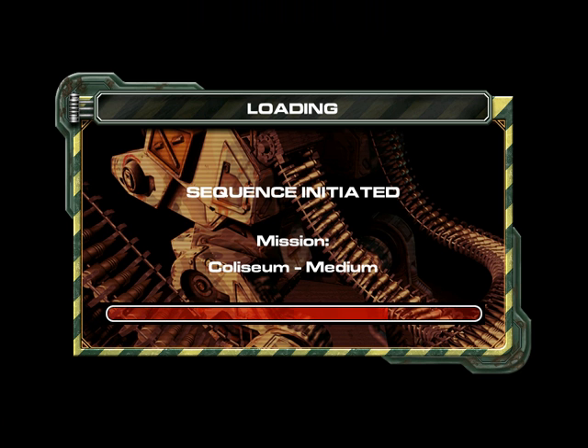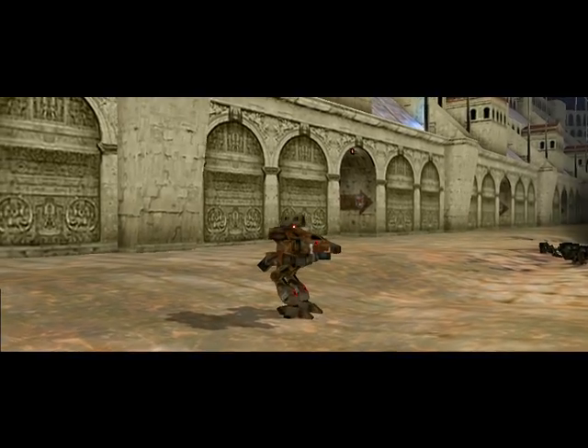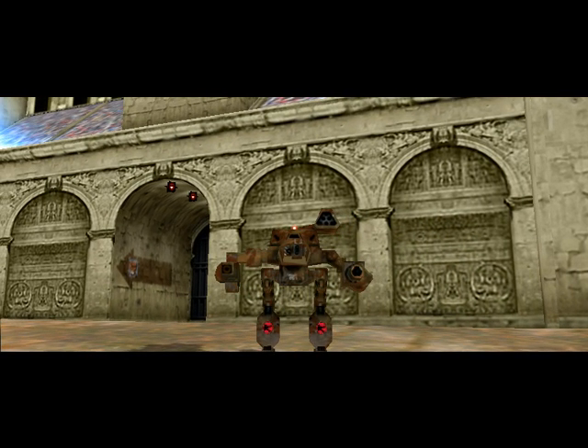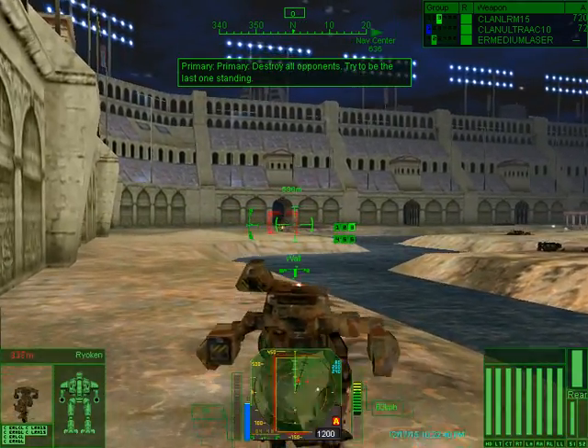Let's test out the Inidelis Bushwhacker. The sun has set behind the Coliseum, stadium lights are on, and we have a game tonight. This is Duncan Fisher giving you the play-by-play. One of the things, like I was saying, the mediums are way faster than the Assault mechs — I'm actually going to slow down a little bit.